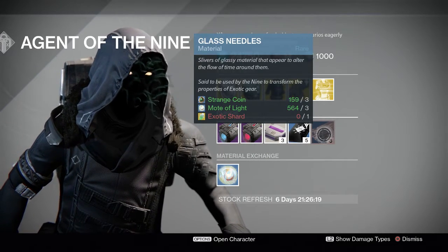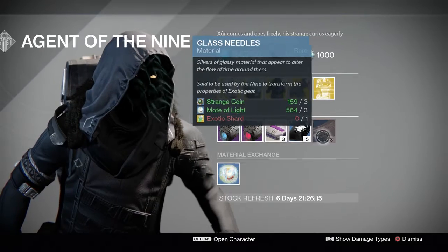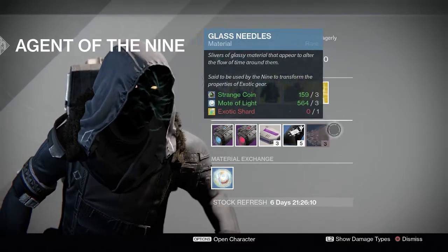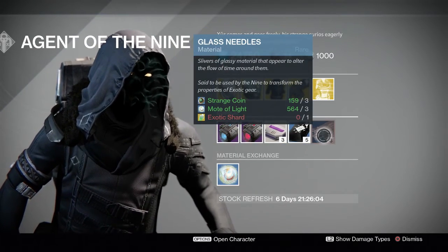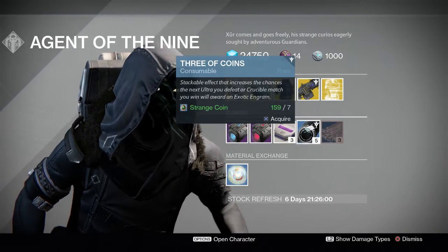We have Glass Needles — this will cost you three Strange Coins, three Motes of Light, and one Exotic Shard. This will change and alter your stats and perks on your Exotic Armor. Let's say you have sidearm ammo on your Exotic Armor and you want Sniper Ammo — just keep rolling Glass Needles until you get it.